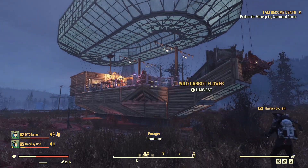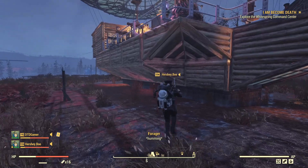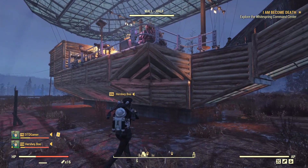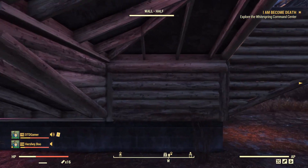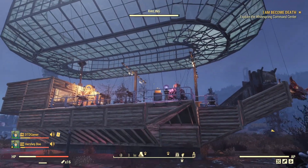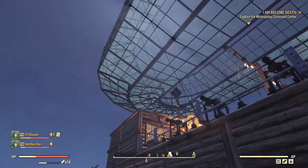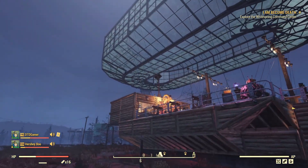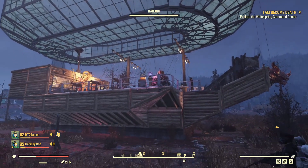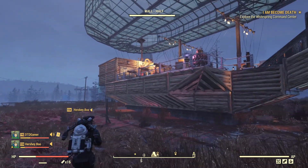This is actually my first time building this boat — a friend of mine taught me how. It was really hard, especially the walls and the roof, because I couldn't use snapping. Was it difficult getting all that? It was very hard for me because it was my first time. Did you use the flamethrower trick to do the balloon? It was a combination of the flamethrower and switching the roof.